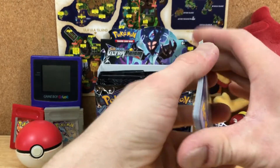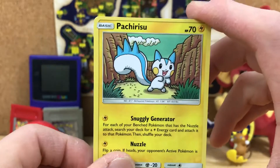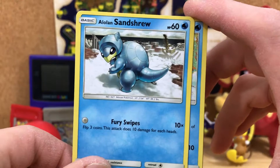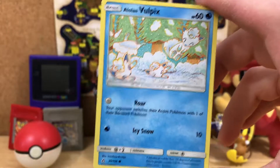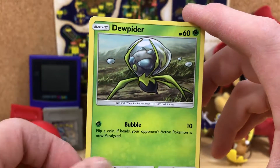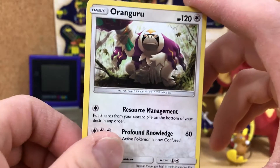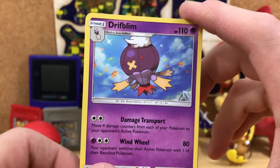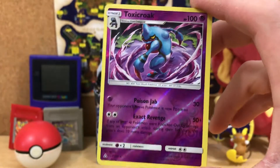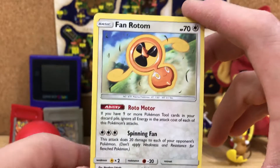I never know if I counted that right. Adorable looking Pachirisu, an adorable looking Alolan Sandshrew, adorable looking Alolan Vulpix, Bronzor, Dewpider, Psychic Energy, an Oranguru, a Drifblim, Pal Pad, a Reverse Toxicroak. And finally, a Fan Rotom.